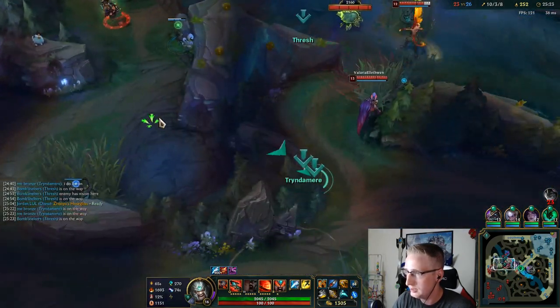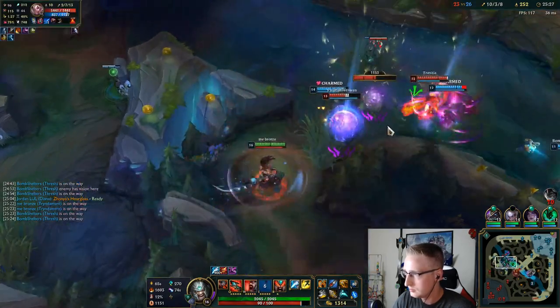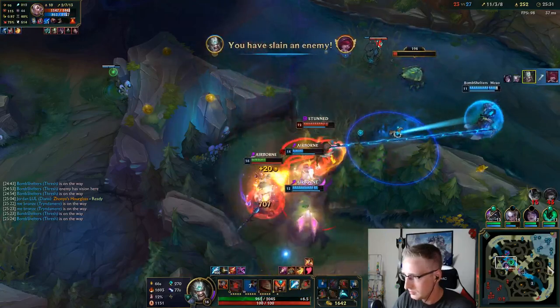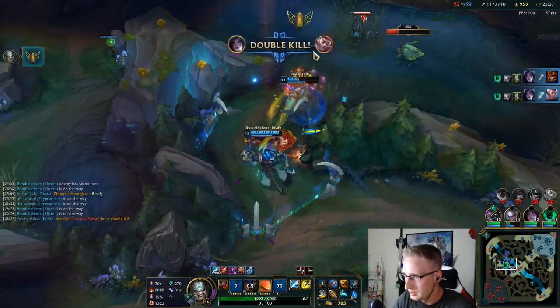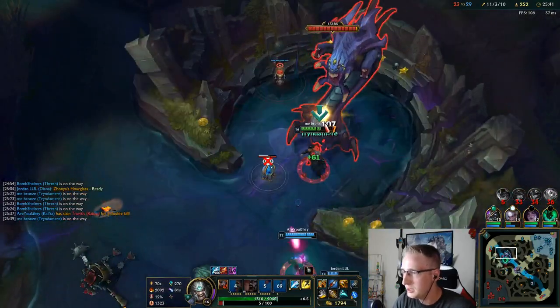I have Rakan — let's look to flank them. If he didn't have Guardian Angel, my auto would have one-shot him there. Let's just do this. I think we won the game off that play.